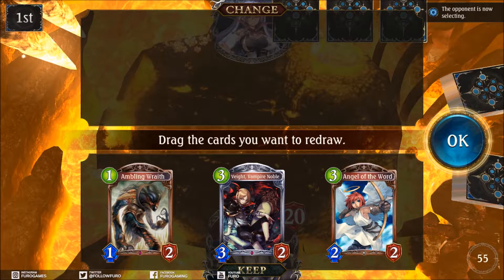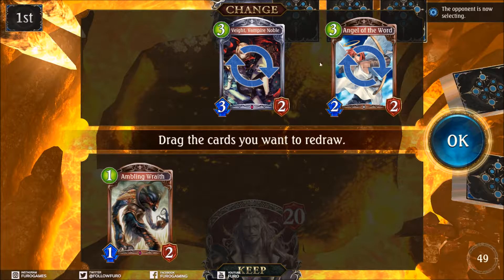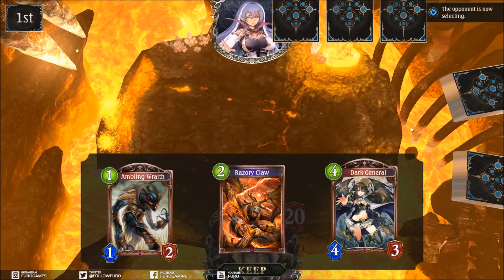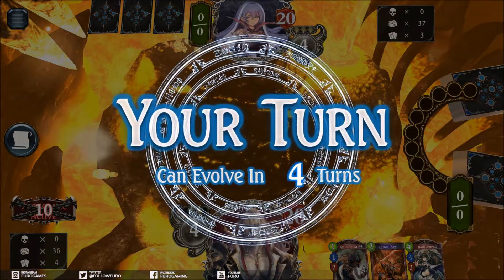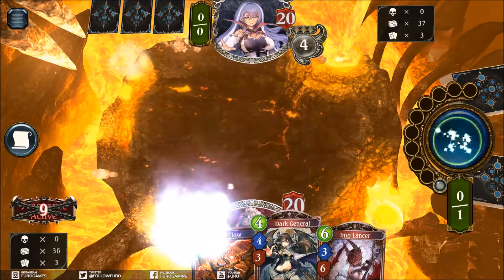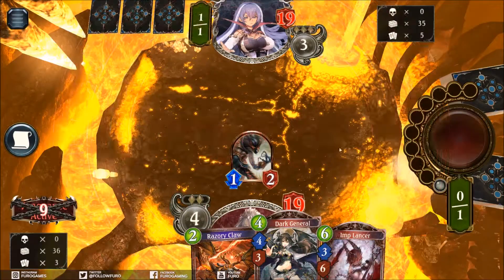Angel of the World, Vampire Noble - I kind of want to get a 2-drop. That's why we are dropping these. Vampire Noble and Angel of the World are 3-drops, but I want to have a 2-drop. I want to go as strong as possible. We just get the Razory Claw, which we could play on turn 2 but it is not a unit we can drop on the board. And Imp Lancer is not helping either. I mean, we are still playing the Razory Claw on 2 for sure, but that is cutting tempo.